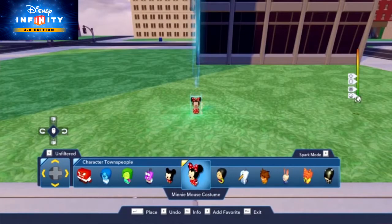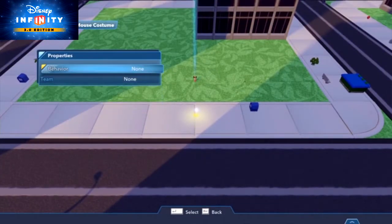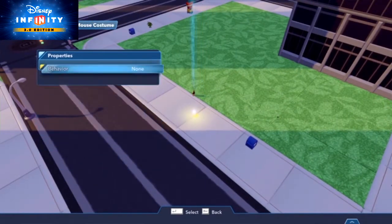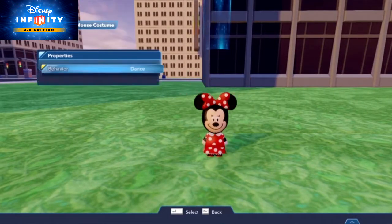First, choose the townsperson or cast member you want to act as your Mission Giver. Note that cast members now have a handy toggle in their properties where you can choose if they roam around or stand still. Townspeople have several behaviors you can select in their properties, including cheering, boxing, dancing, or if they're feeling lazy, sleeping.